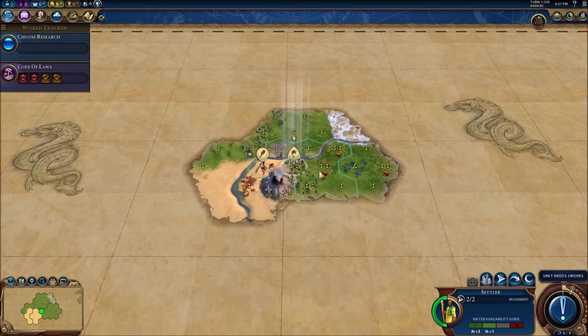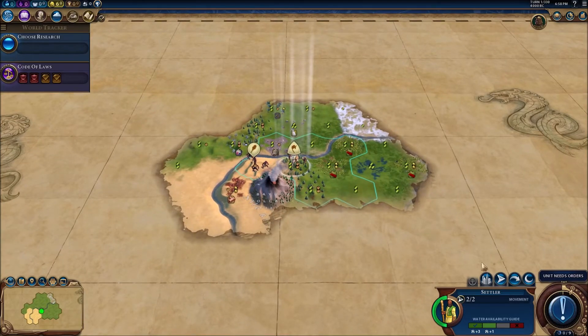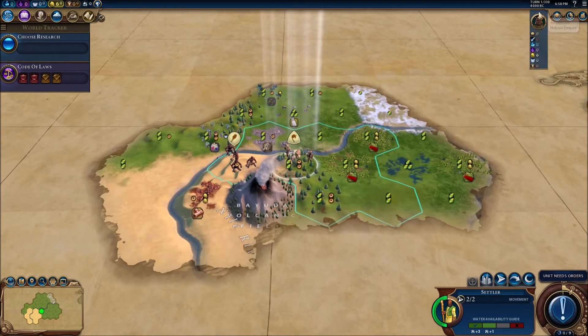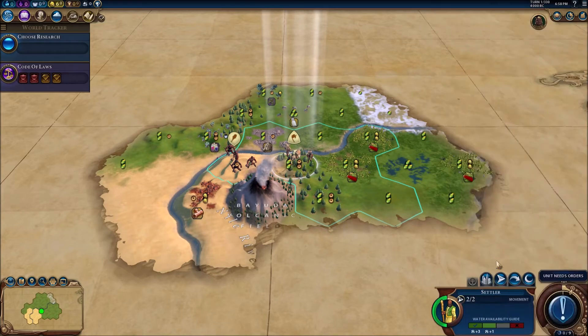We've got the apocalypse mode on, so there's going to be all kinds of natural disasters. We've got secret societies on, so you can join one of those and have some cool effects. And we've got the newest one, which is the shuffled technology and civic tree, which I'm hearing is quite interesting. So yeah, it's just going to be a very chaotic quick game of Civ 6.